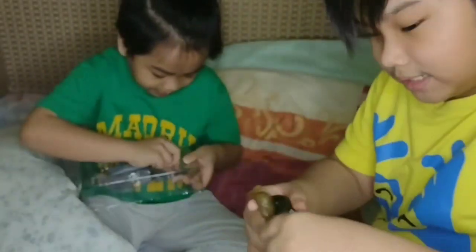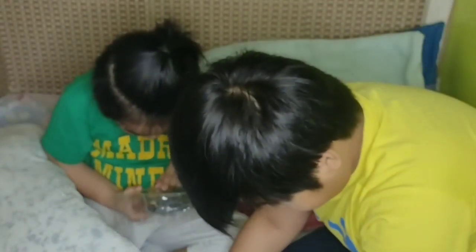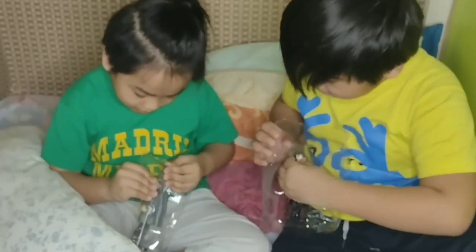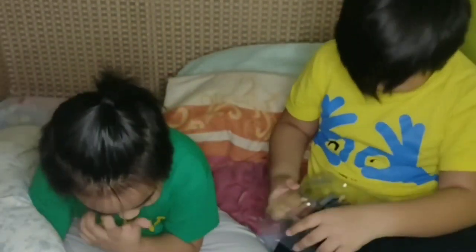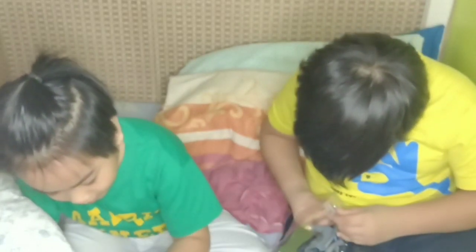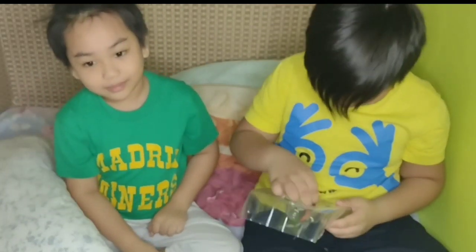This is Young Young's part that he gets - this and this. How do I get this out? Just press it in here, right there. Look at the character! Be careful, I'm gonna help you. Maybe it doesn't go - I think we need help here.